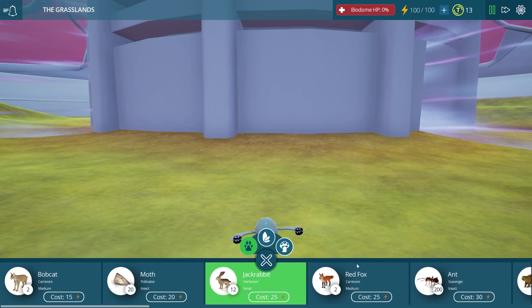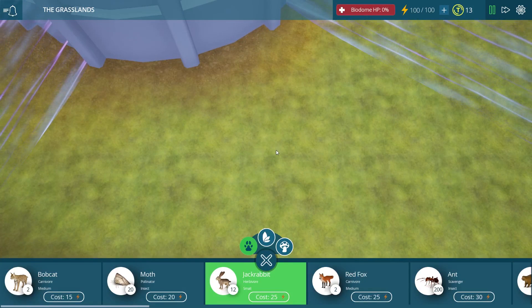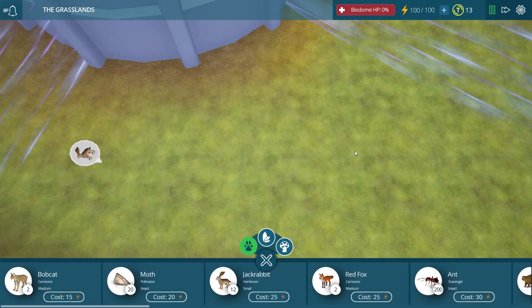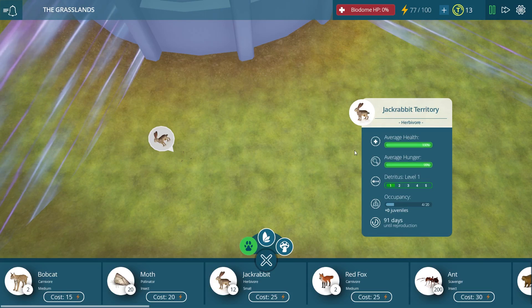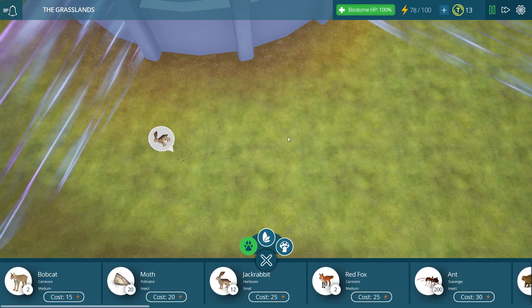First we're gonna choose an herbivore. We'll choose the jackrabbit and if we scroll all the way out, we can go into strategic mode to figure out exactly where we want to place him. So I think somewhere over here would be a good spot. We'll place him right there. So now we have our first consumer in our biome. He is going to get very hungry very fast if we let him stay like this because he has nothing to eat at this point.